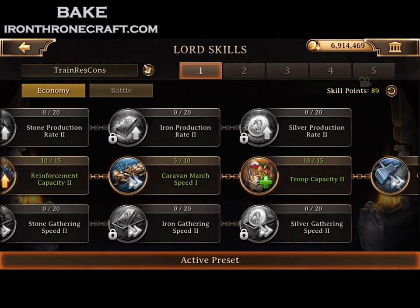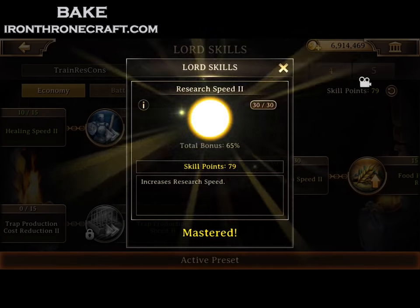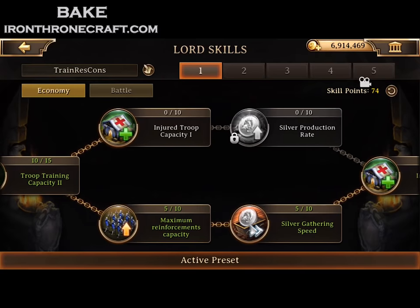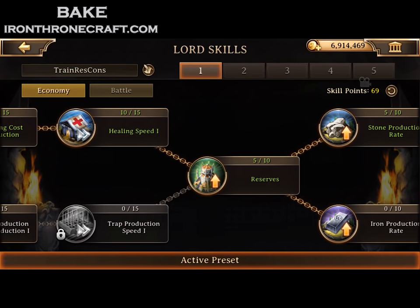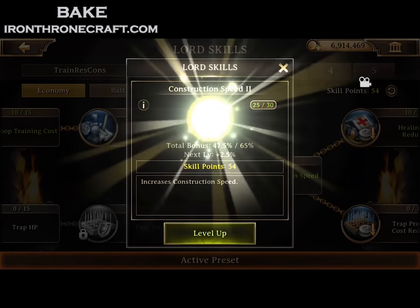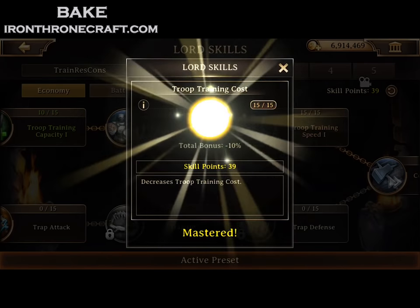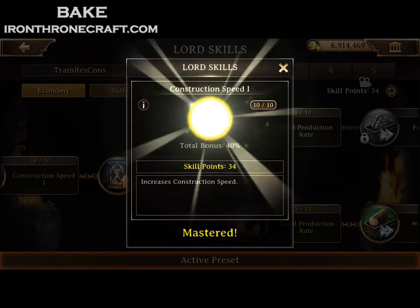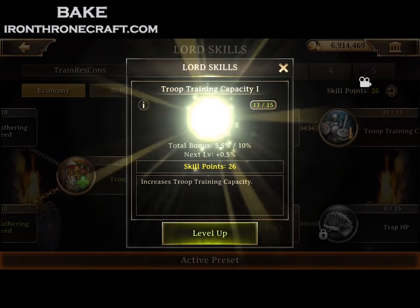After I fill in Construction Speed 3, starting from that point and moving back, I'm going to start filling in my troop training speeds and my research speeds, and I'm going to skip troop training capacity. In this video I'm not going to skip troop training capacity because I know I've got the points for it. But if you are right on the borderline, skip the troop training capacity — just fill in the research speed, construction speed, and troop training speed. Those are the three big ones, and that's what you want one preset to cover. If you can't get construction speed 3 maxed out along with research speed and troop training speed, I would make two lord presets: one for research and troop training, and one for construction.